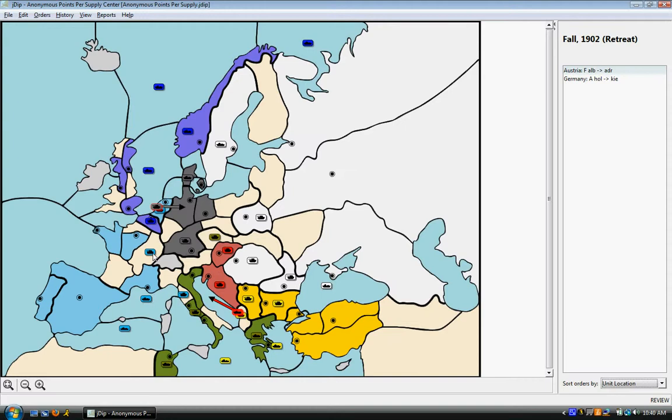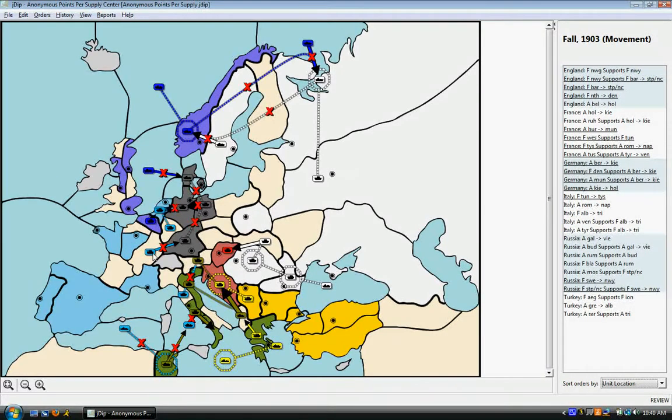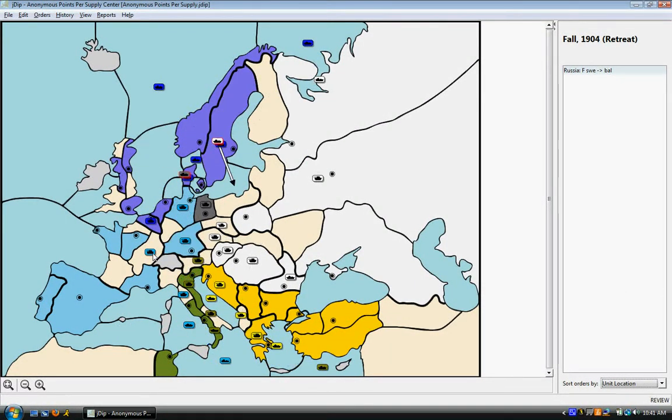I move those units in in 1902 — just watch how long they sit there while I advance elsewhere. England and I continue fighting in Germany, taking Kiel at the end of 1903. He took Holland as part of our plan; that wasn't a stab. Then Munich in 1904, and Denmark, bringing Germany down to just one center at the end of 1904, and pushing the last Russian unit out of Scandinavia. And I still have my units sitting down there in Italy, not attacking, just helping Italy in his defense against Turkey.